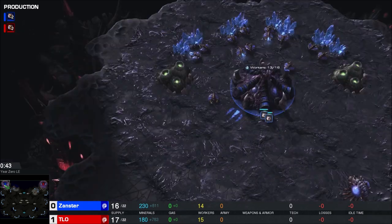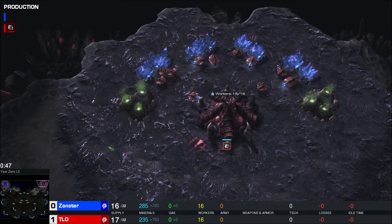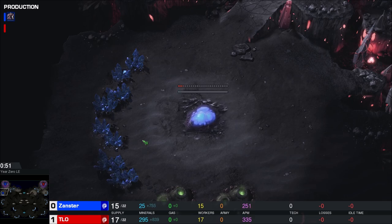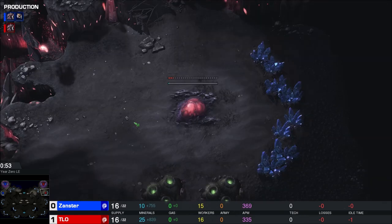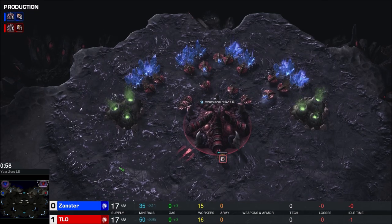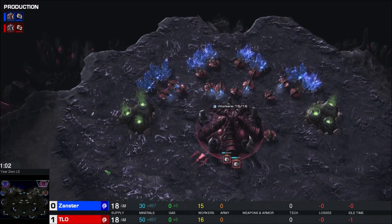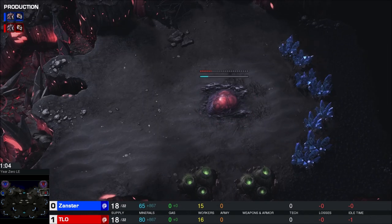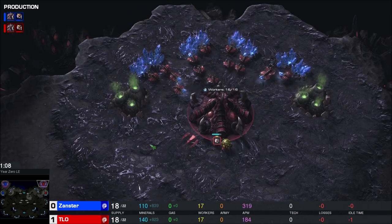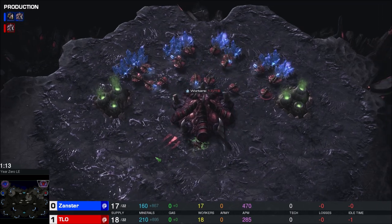Still no pool first from either of these players - we're going to hatch first at both of them. Maybe they have a gentleman's agreement that they won't go pool first in this series. That's probably entirely against the rules, let's not make any assumptions. It's just safe to do - you can hold off a quick 12 pool with hatch first with drones, you can get lings out fast enough. If you get your pool down before the extractor, it's a lot easier.